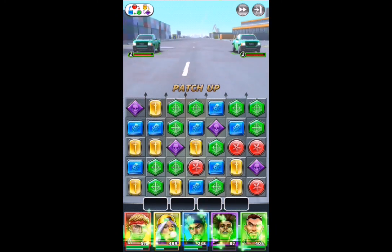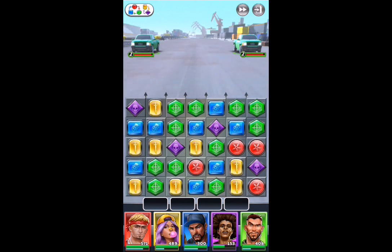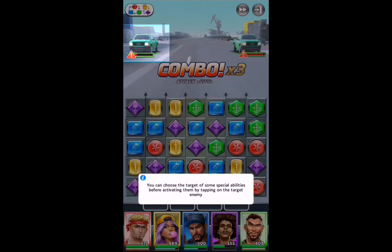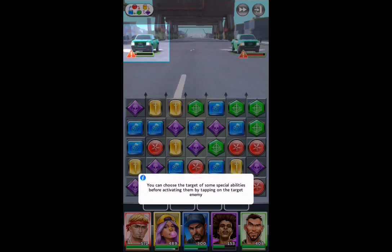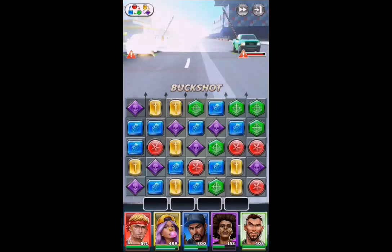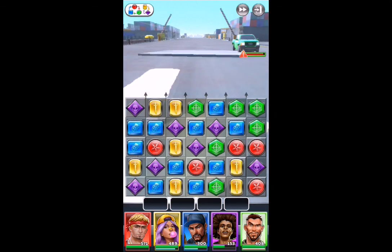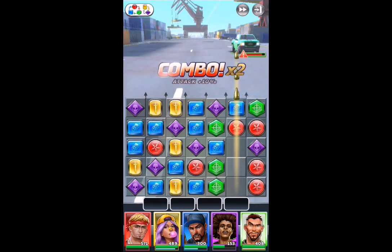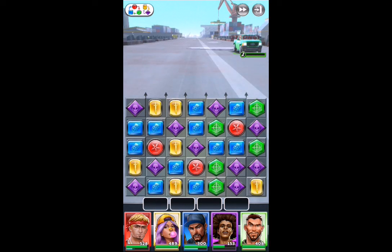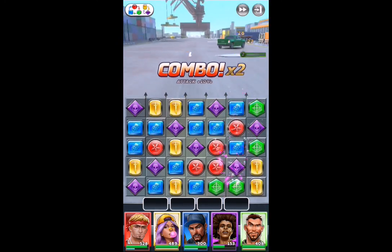You can also power up your characters, and they have special powers once you get to a maximum amount. You can choose the target of a certain enemy. We used his special power, which was Buckshot. Let's use this — he's almost done. And we missed him because he's way over to the right. And those are our cars, I guess.